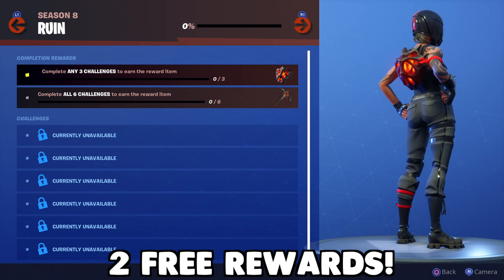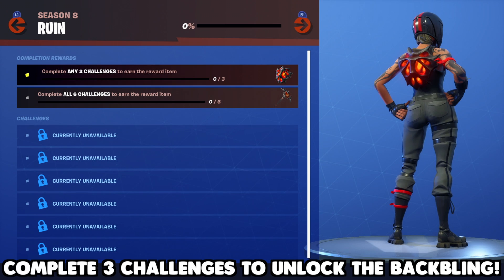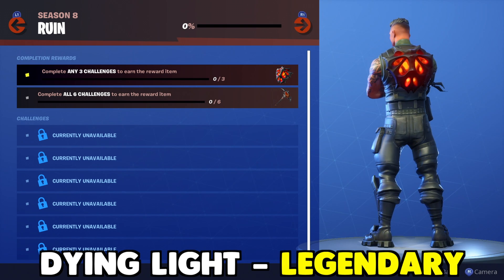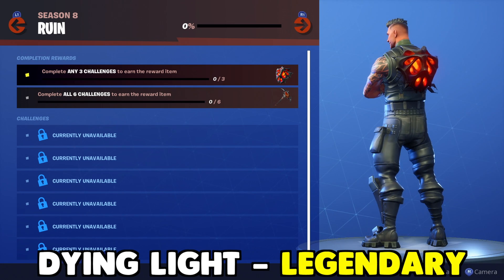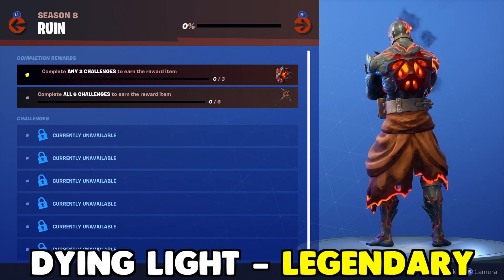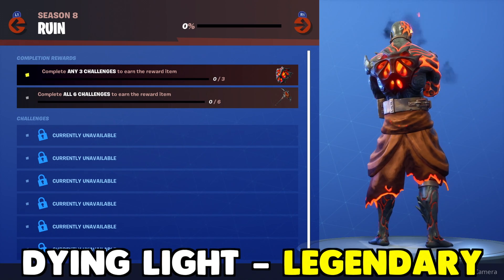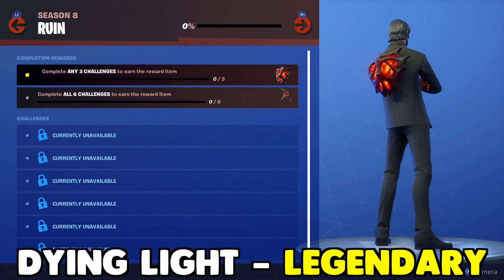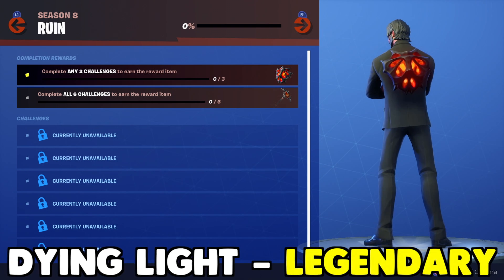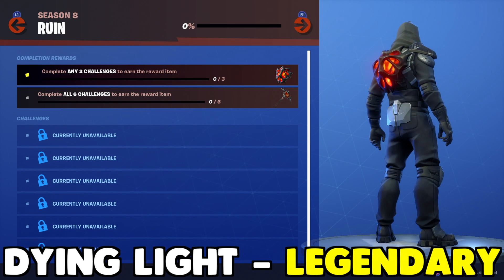After completing 3 out of 6 of the Ruin skin challenges, you'll be rewarded with the Dying Light back bling — a legendary back bling that goes with the Discovery skin. It has a really cool bone-metal looking texture with a glowing molten red hot center. It's honestly a top 5 back bling in my book. It's going to look great with a lot of skins — not just the Ruin skin, but the Prisoner skin, John Wick, and pretty much any darker skin wearing black or dark clothes.